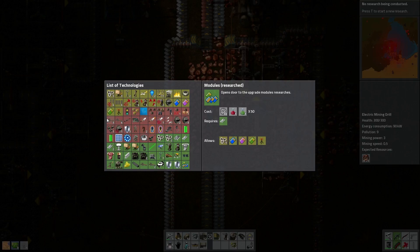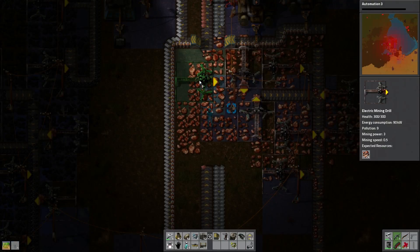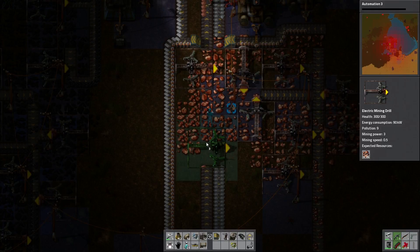So the modules: speed, productivity, and efficiency. But let's get Automation 3 first because that gives us our next tier assembling machine. So we're gonna cover all the way up. Actually it's out of site now - I'm standing where I want to put that one.